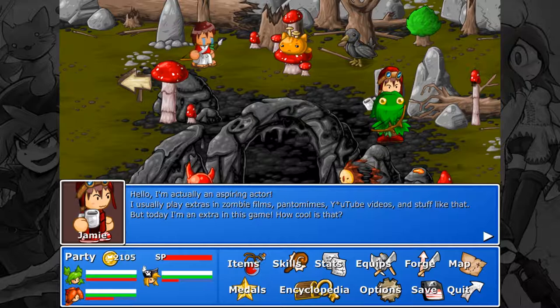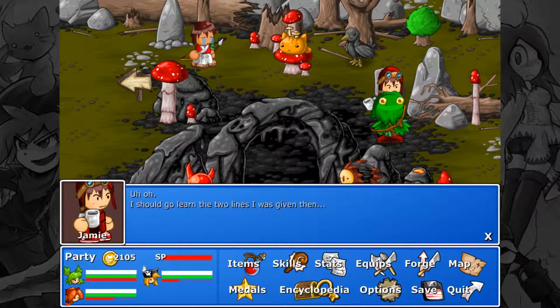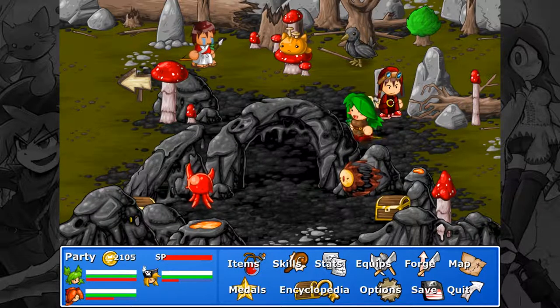Anna looking for the deep dirt. I'm actually an aspiring actor — I usually play extras in zombie films, pantomimes, and YouTube videos. But today I'm an extra in this game — how cool is that? The camera's already rolling, buddy. You should probably get into character. Oh, I should go learn the two lines I was given.